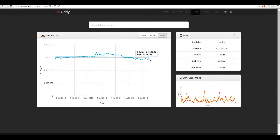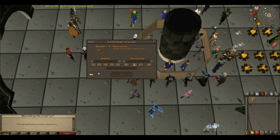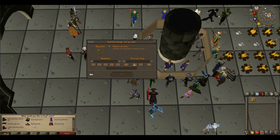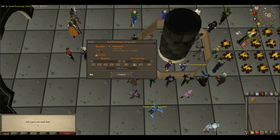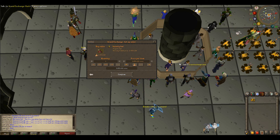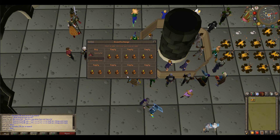So we might buy some more infinity hats. The chart is useful for sure, but at the same time it might almost be worth it just to buy and sell one to actually see what the margin is instead of wasting time guessing. Right now we're just gonna try to buy some for 2.8 mil and give it a shot — we're kind of in the dark here and have no idea what the actual price is, but that's half the battle. We'll get one more item as well.